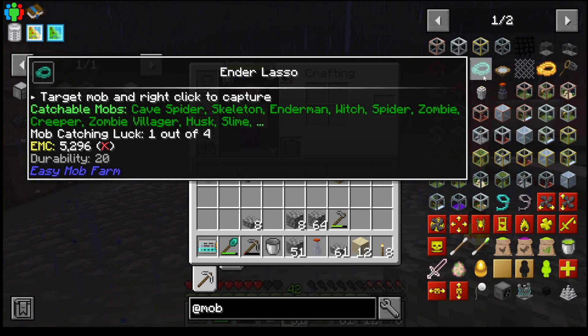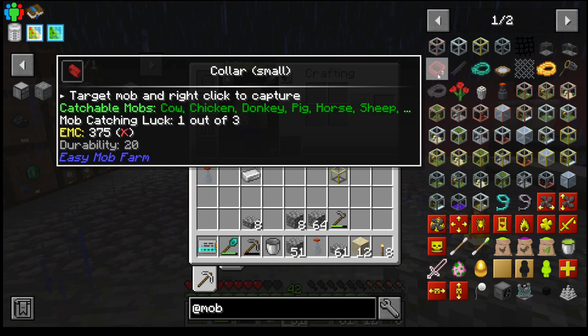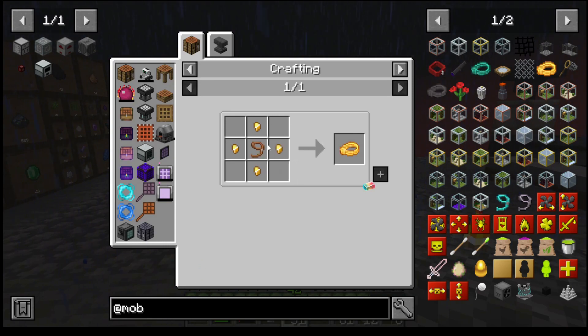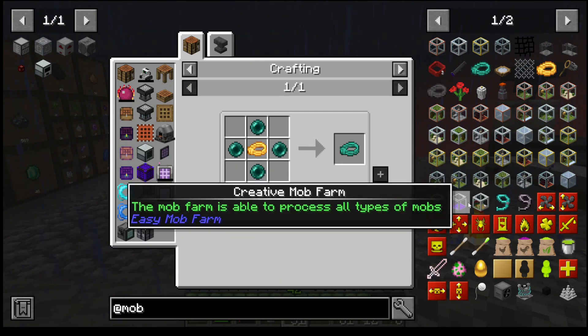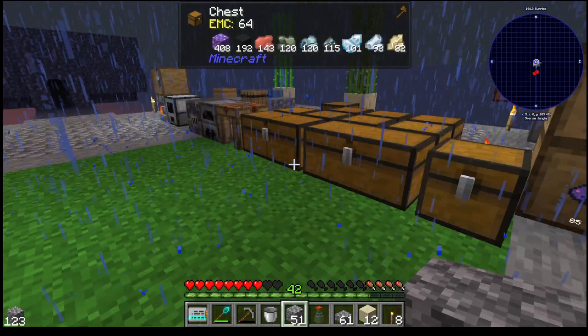Sure we're going to need a creeper farm here soon enough. But I think we need one of these ender lassos. We start out with like a golden lasso, then we'll make it with ender pearls. So one of the first mobs we're going to need from that farm is an enderman.